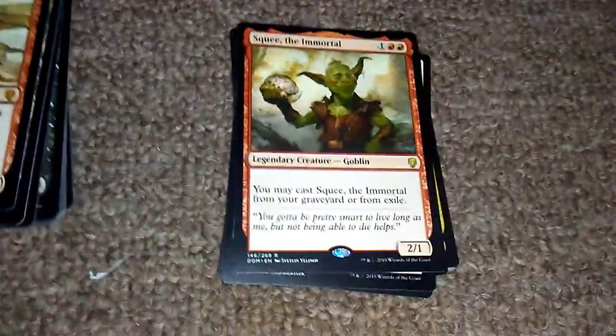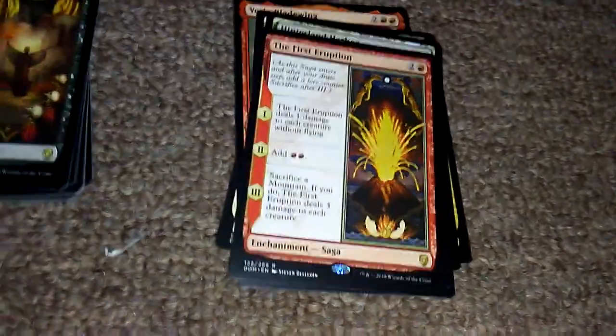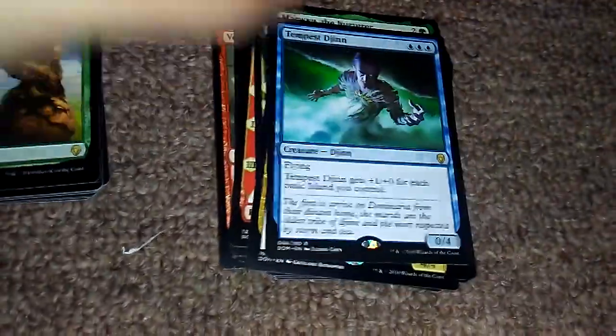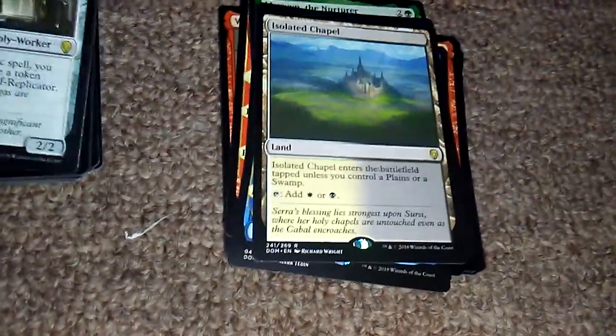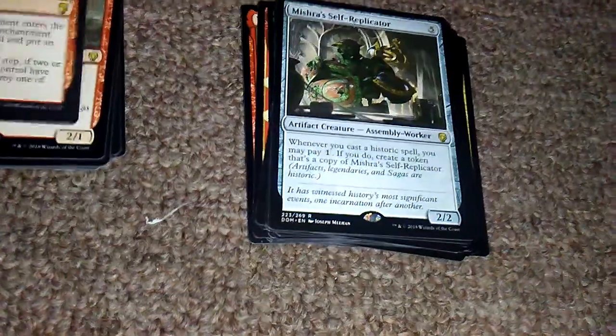Squee the Immortal. Mythic Varix Bladewing. Sulphur Falls. Hinterland Harbor. First Eruption. Rite of Belzenlok. Marowind. Ariel. Temper... The Mending of Dominaria. And Teferi's War. Isolated Chapel. Mishra's Self-Replicator — when you cast a Historic spell, you may pay one; if you do, create a token that's a copy of this.